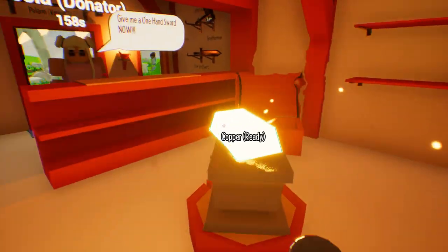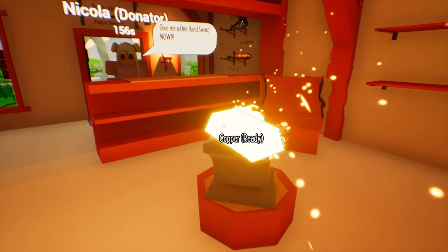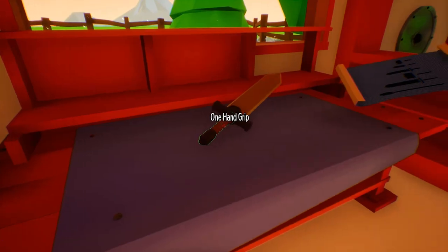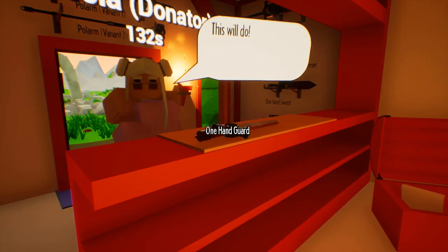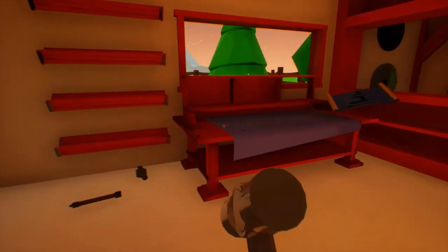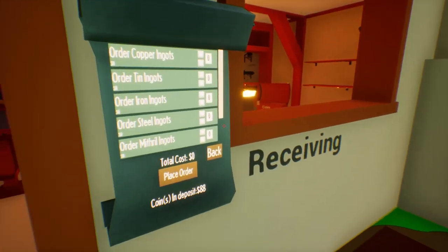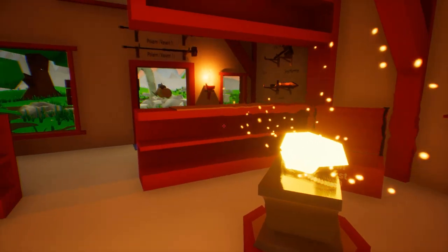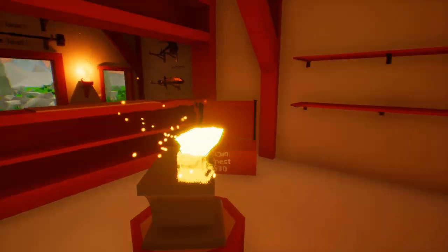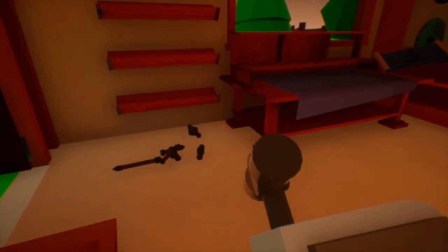One-hand sword now. You people are making me mad. I just want to sell the great sword. There you go. Get out of my store. Another one-hand sword. Come on, people. I don't have enough materials for this stuff. She's leaving. Okay, well, that's good to know. Bye, person. Have a nice one.